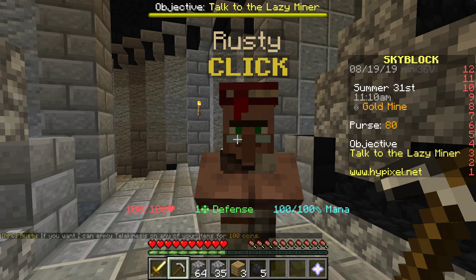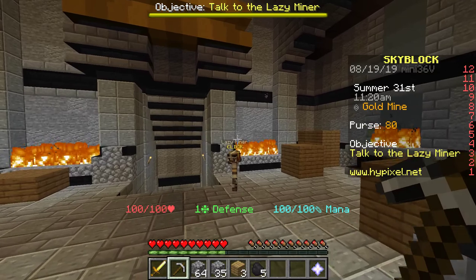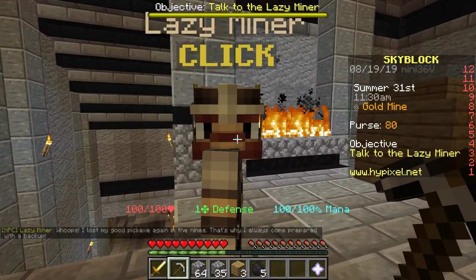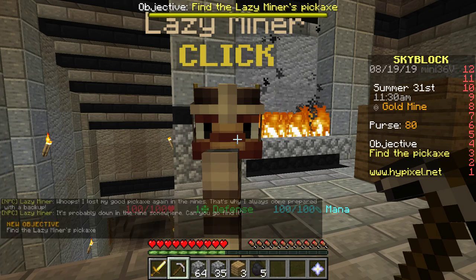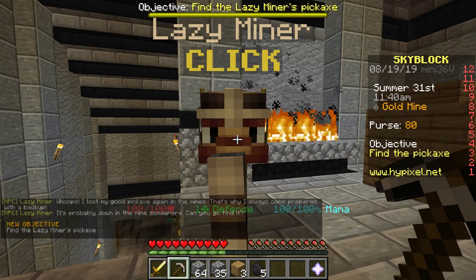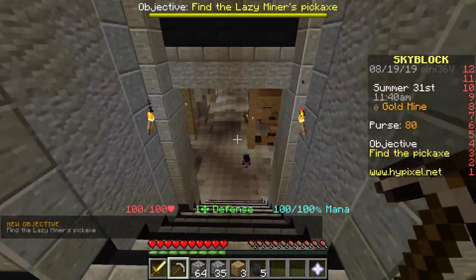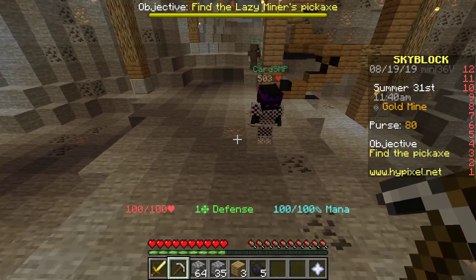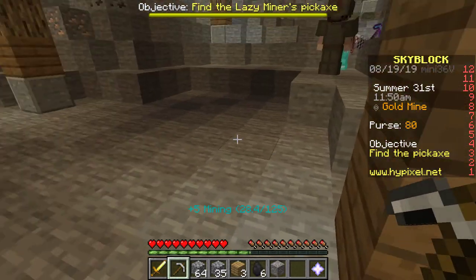He can apply telekinesis on any of your items for 100 coins. I figured it out. I lost my gold pickaxe again in the mine, so that's why I was prepared with a backup. It's probably down in the mine somewhere — I'm not going to look for it, but if I do happen to find a golden pickaxe, I suppose I will hand it over.